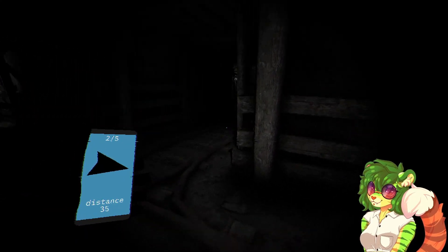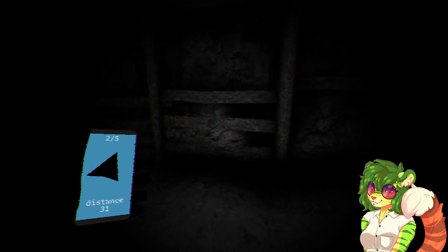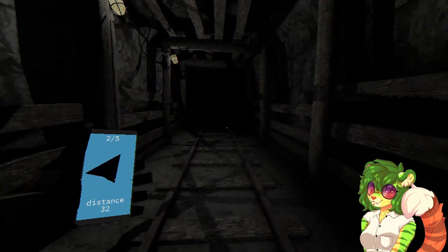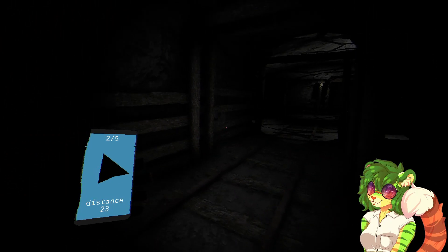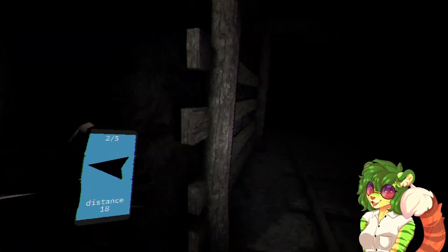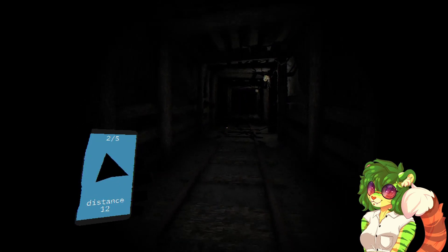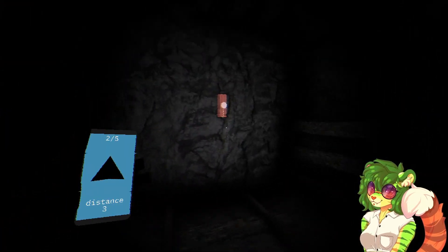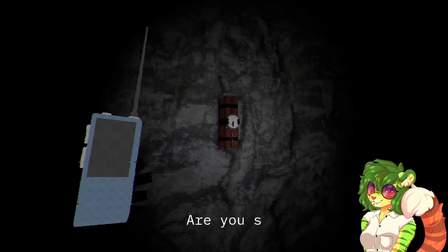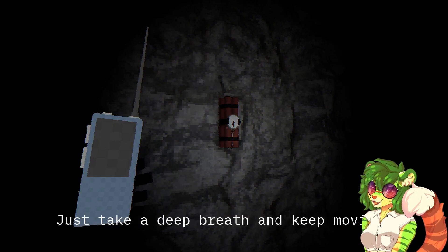Oh, maybe I should have gone that way. I can go forward and right. What — how do I get over there? Oh sake, you're lost in the maze. In-game voice: 'You saw what — eyes looking at you. Are you sure you're not hallucinating? Just take a deep breath and keep moving.'